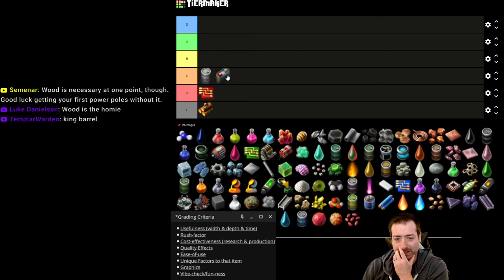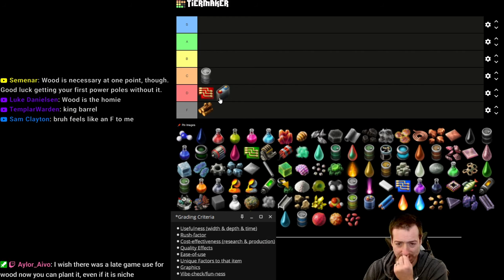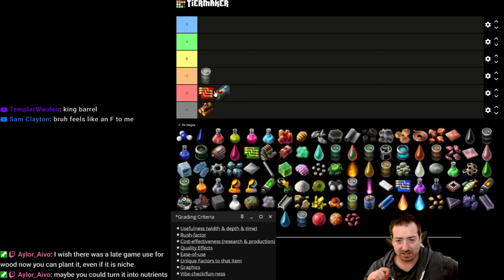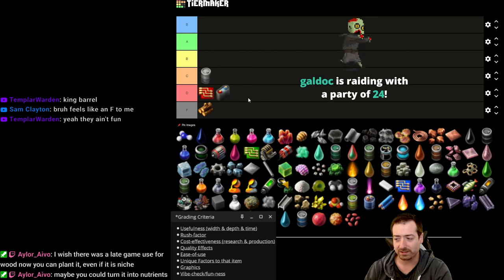Batteries always feel expensive. The sulfuric acid doesn't seem like much, but it really adds up — you end up using way more oil than you think. Batteries are sneaky expensive because they feel cheap in terms of copper and iron, but the fact that they cost more oil than they look like is the tricky part.